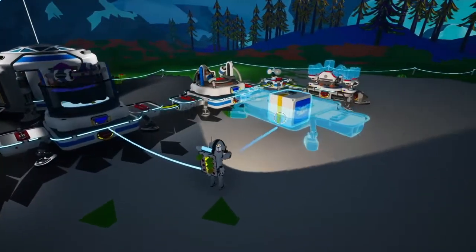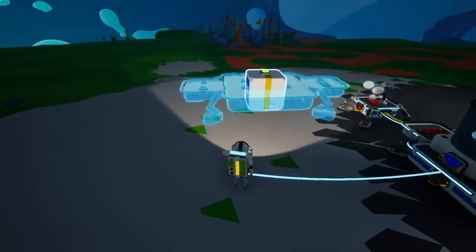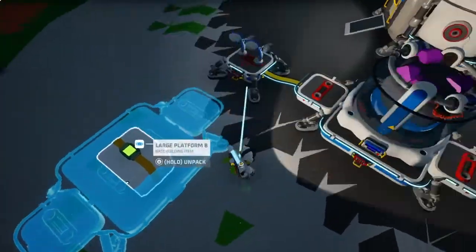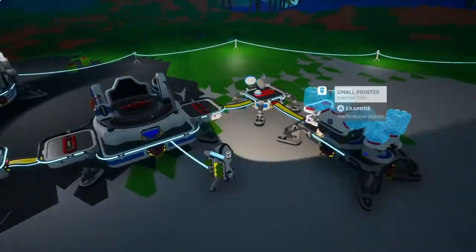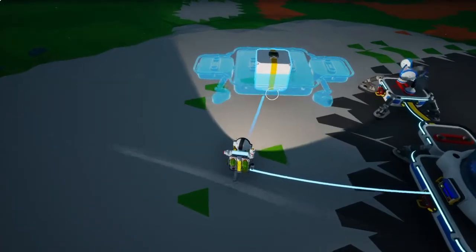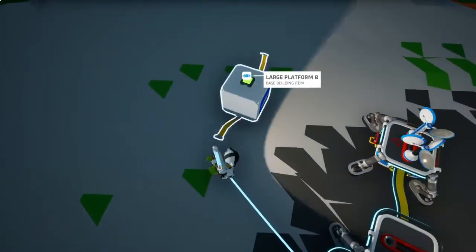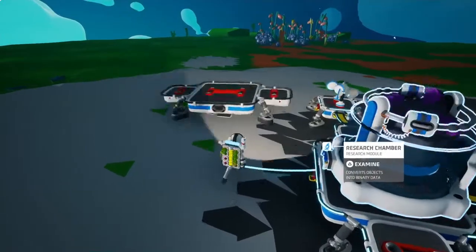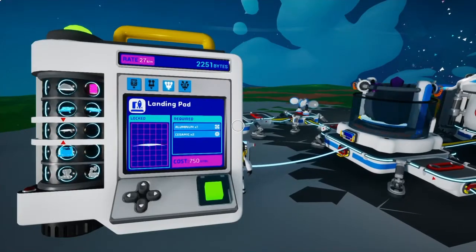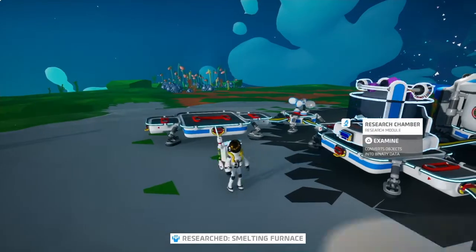I've just barely finished printing out another platform, so we can hook this up. I've kind of done some base organization off-camera, and I've got just these smaller platforms hooked up, and I got a second research chamber, just so it's a little spread out. I just like to organize the base this way. So let's put this platform right there, and we can put our smelter on this platform. A smelter is pretty cheap, only 250 bytes, and it takes one compound and two resin.